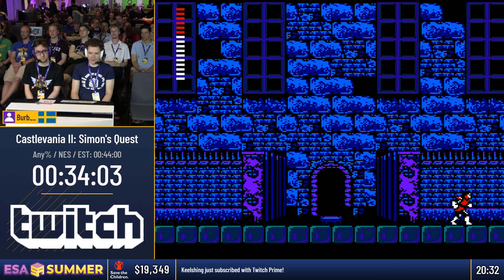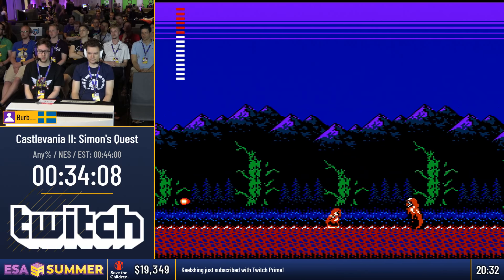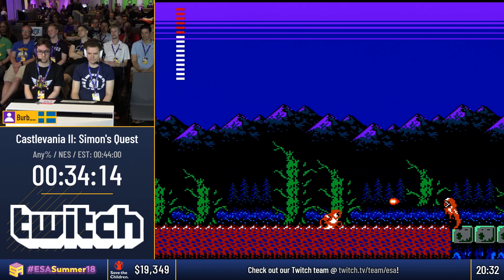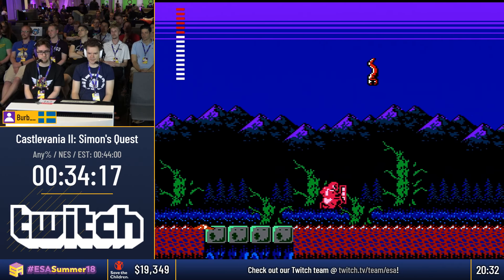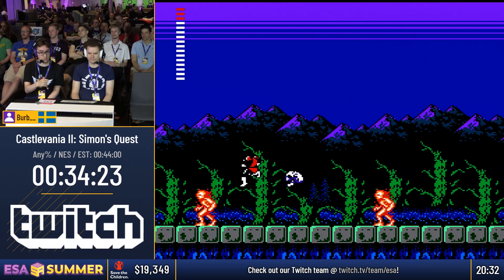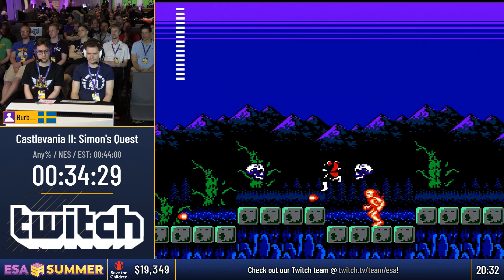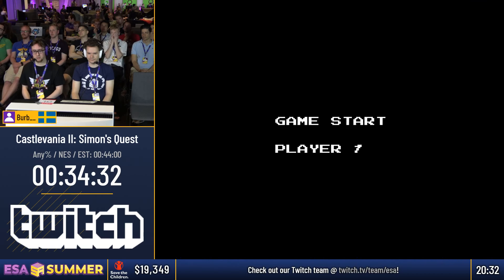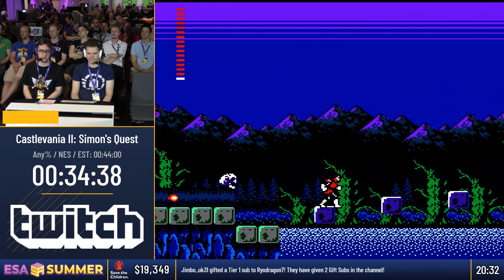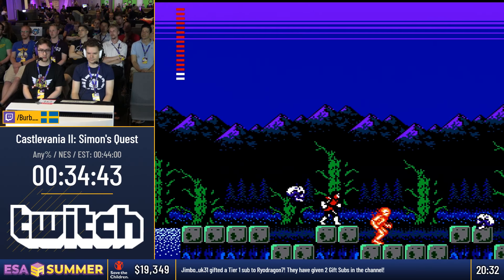Now we're going to go through the swamp using the Laurels to not take damage — this is a really big one. This is pretty much the intended way to go through swamps. Laurels give temporary invincibility for about 10 seconds. That section was about 20 seconds long. We're going to get some damage boosts. There are 2 Laurels left and we can use them however we want. Right now we're going to go during nighttime into some of the darkest places of Dracula's world.